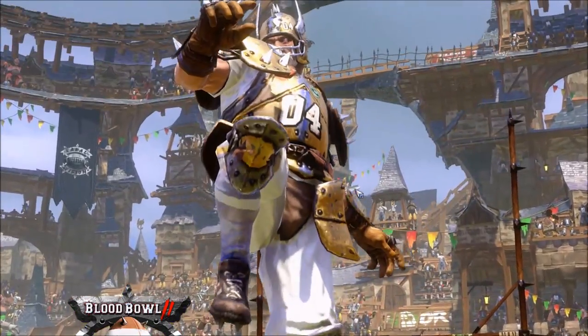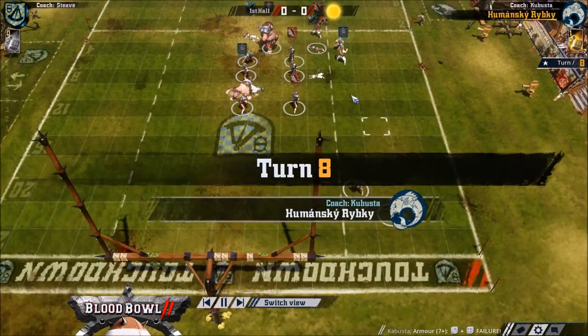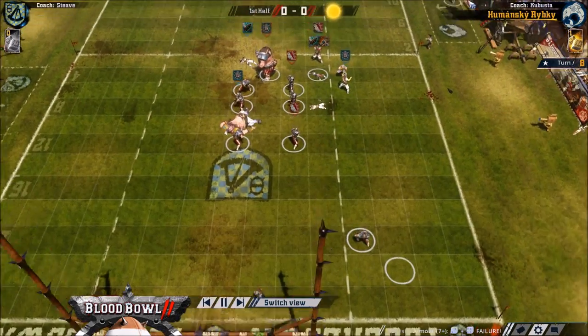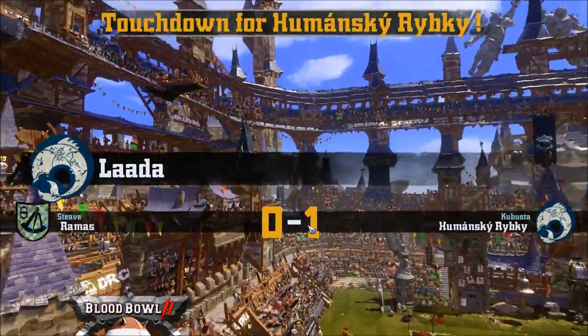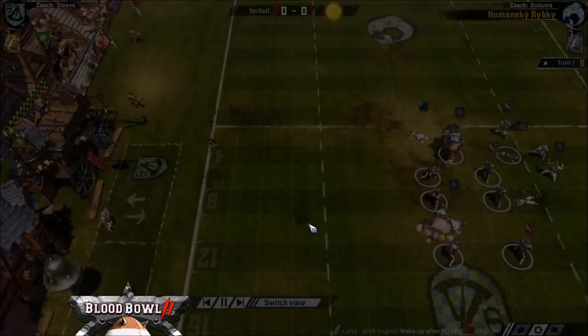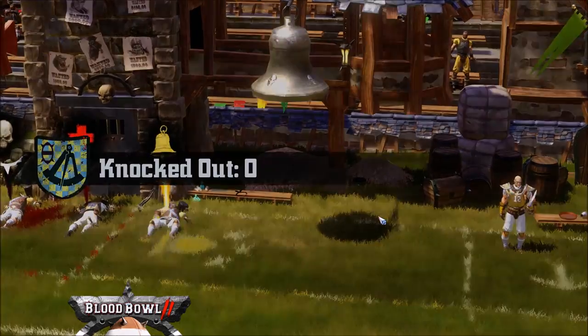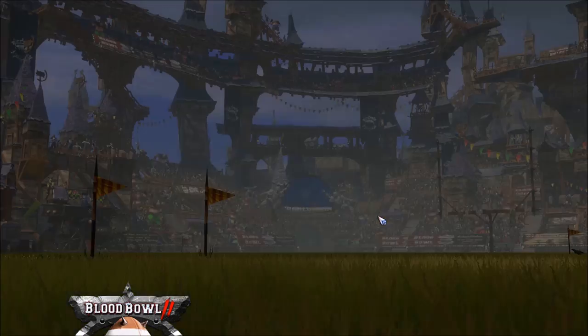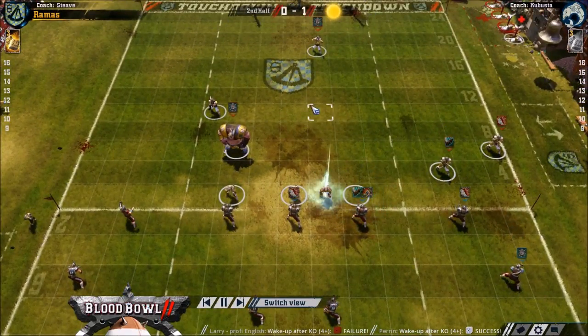Foul with a guard blitzer — why not? It can't get any worse. He could have made a Cas there and not get sent off — that was the right play to make. Low chance of success, high risk, but very high reward. So that was exactly the kind of play to make. You can't fault Steve at all, and you can't fault Cobusta at all really. I think they both played it as well as they could have done. Just absolute stupid dice has decided it.